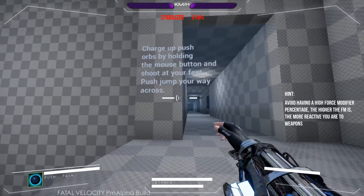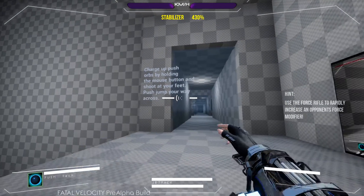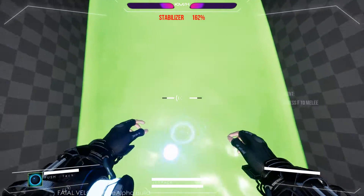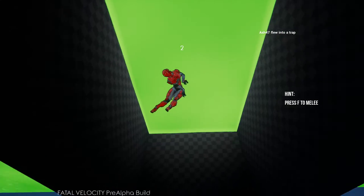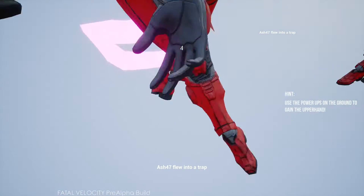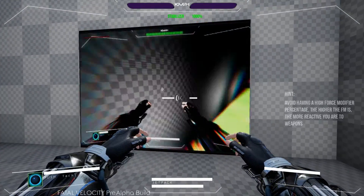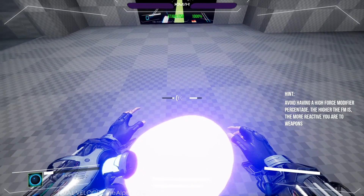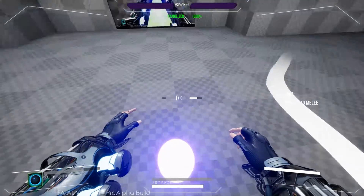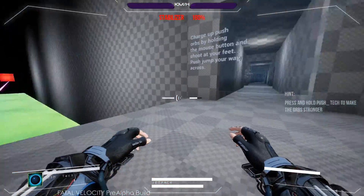Charge up and push orbs by holding the mouse button and shoot at your feet - push, jump your way across. I'm just going to fly over these with the jetpack. There we go. That's kind of cool.